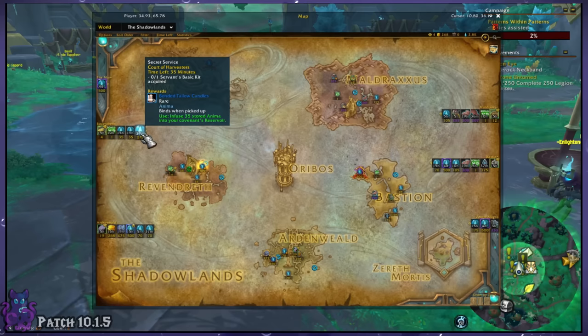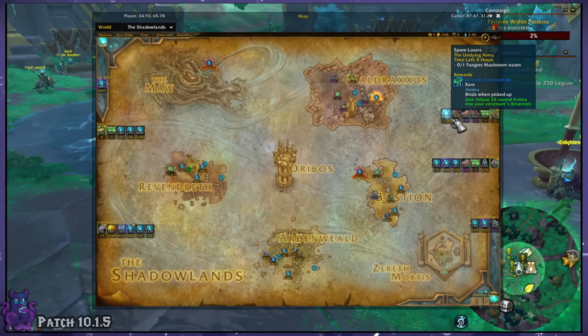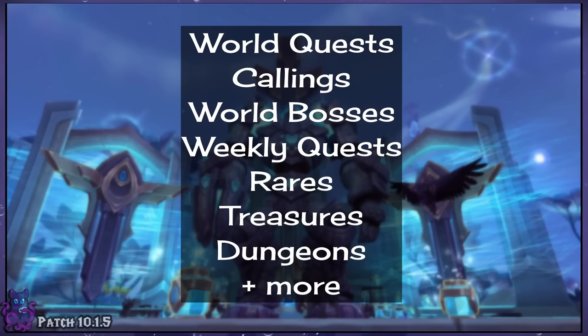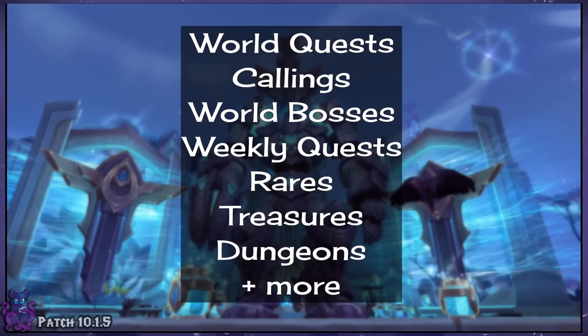The Covenants will require a lot of anima from you to unlock more content through the Covenant Sanctums and then to buy collectibles from their vendors. So for collectors like me, this means we need to knuckle down and farm up an egregious amount of anima in order to unlock and buy everything, especially if we want to do this on multiple characters to buy all the weapon and armor transmog. There are many methods of doing so, such as farming world bosses each week, doing all the world quests each day for reset, farming Korthia dailies and chests each time they reset, and so on.